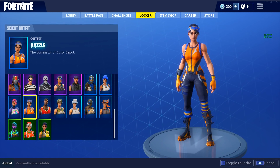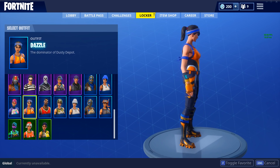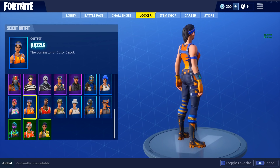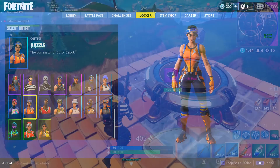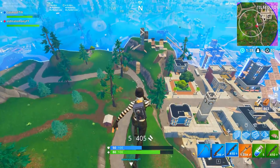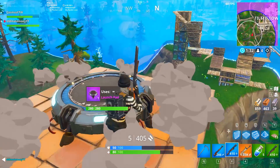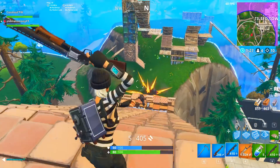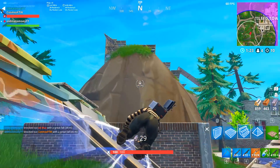In our number four spot we have the Dazzle skin — I have this one myself too. I just think it is so worth it getting these really cheap skins because they look amazing. The Dazzle is another one of those skins that just looks amazing for such a good price — once again 1,200 V-bucks. I know we've had three 1,200 V-buck items in a row, but trust me, the next spots on the list are all really cheap ones. The Dazzle has some really amazing colors that stand out and make your character look awesome for only 1,200 V-bucks.